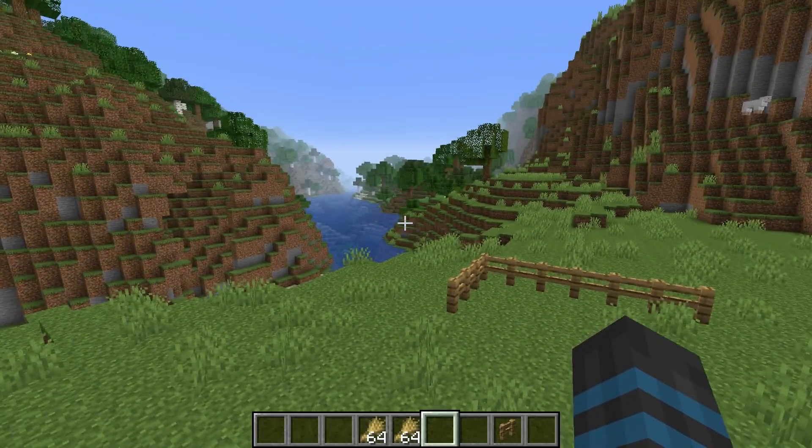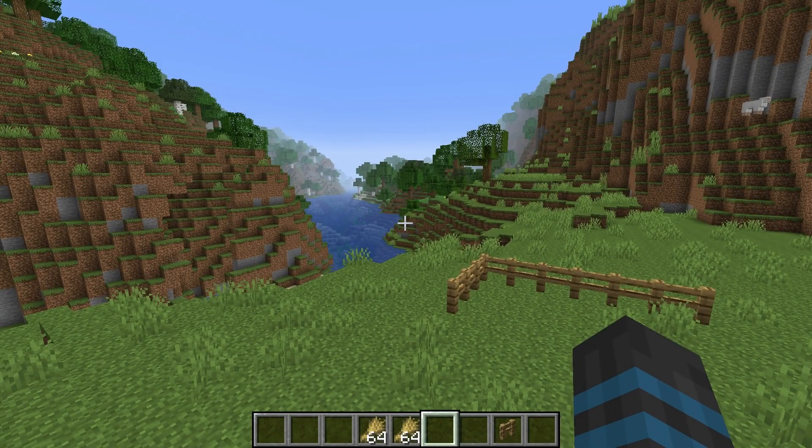So just go out exploring and kill every cow you see. Hit F3 and remember your coordinates, or take a redstone compass — but you probably won't have that because you just started. So just remember your coordinates, go out hunting, and then come back.